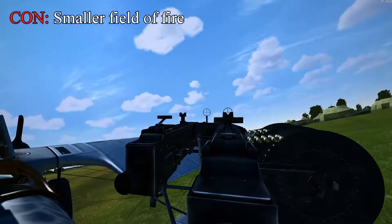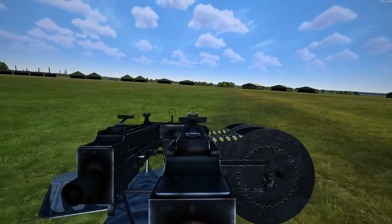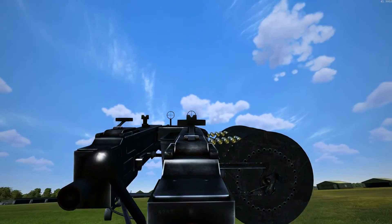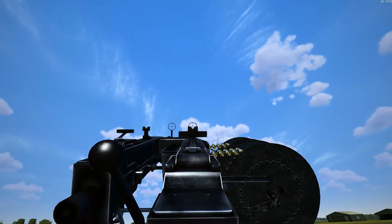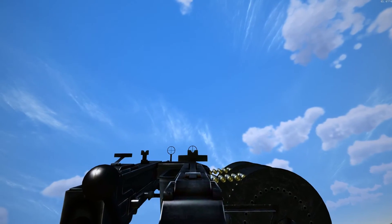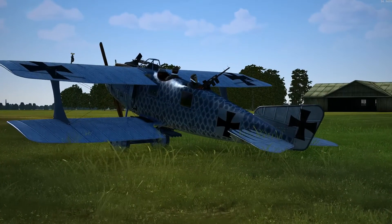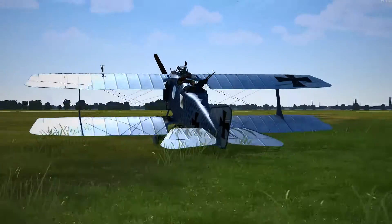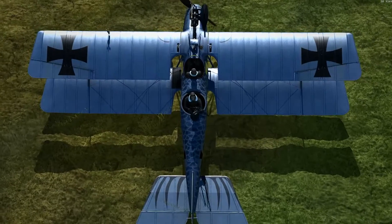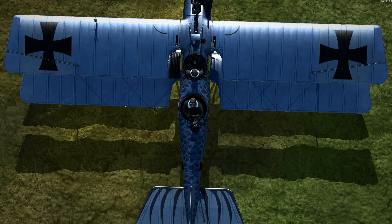The Parabellum machine gun turrets have a smaller field of fire than do the Lewis ones. You can move in a full circle like normal, but when you try to move the guns up, they stop — we'd like to go further, especially if getting attacked from above, but we can't. That's exactly as high as we're going to be able to get with the Parabellums. German two-seaters are definitely more vulnerable to being attacked from above at an angle, because they simply can't push the guns up far enough to hit enemies.